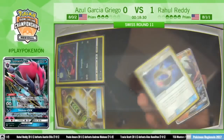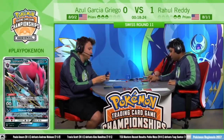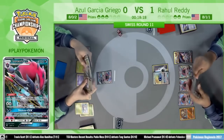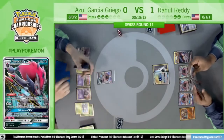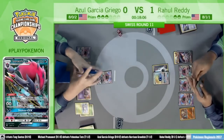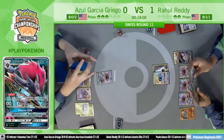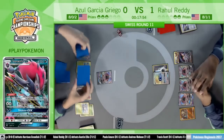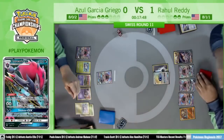Rahul goes Riotous Beating for the knockout — now down to two prize cards. I don't know what Azul can really put together, maybe a few Tapu Lele attacks. Despite what we thought was going to be a bad matchup for Rahul, it seems like he's been dominating both of these games. The Rescue Stretcher is in the deck — thanks to Tapu Lele Wonder Tag, he got Sycamore, so he's going to be able to draw what looks like a significant portion of his deck.